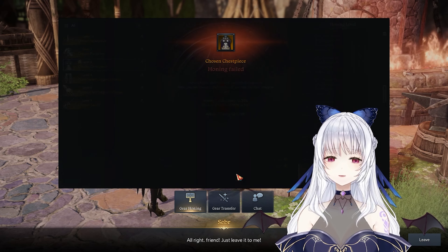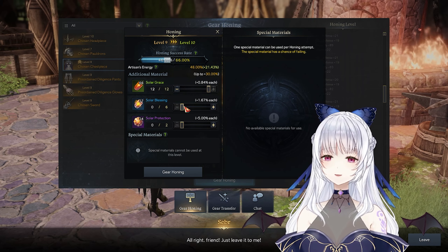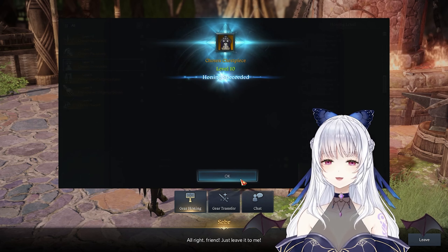which is basically all your gear T3 at plus 6, which is 100% honing rate, and then you should probably stop there. You want to get your main to 1385 in order to take advantage of the T3 honing buff,